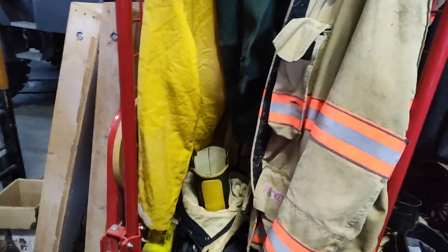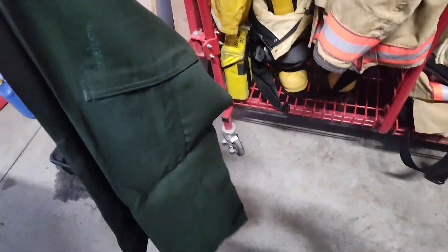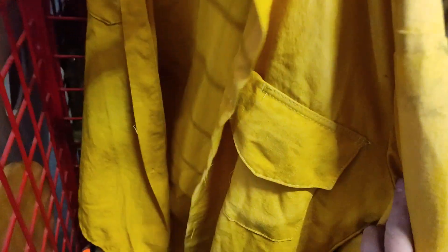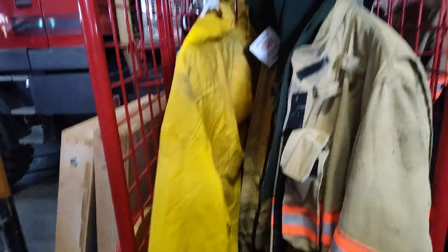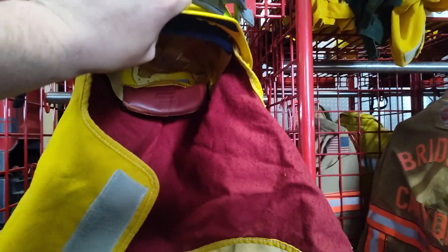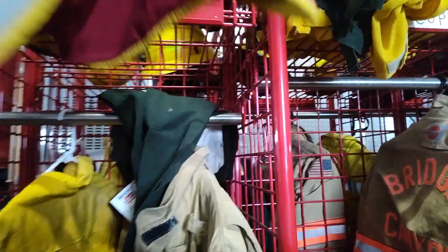Alright, here's my locker. Start with Wildland. I got Wildland pants — Nomex. Wildland shirt. All I'm really missing is my Wildland boots; I'm getting those later. Wildland helmet with shroud. That's Wildland.